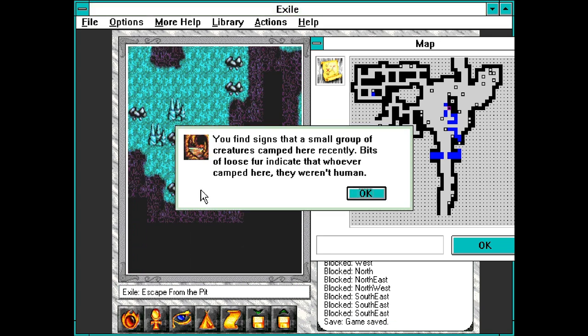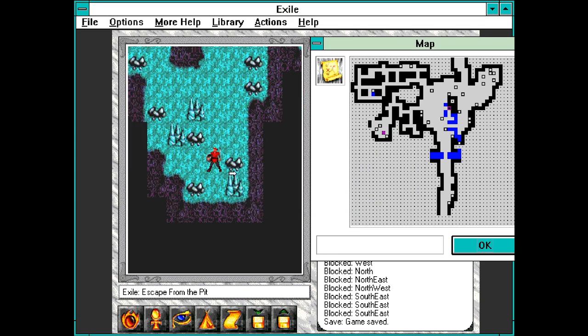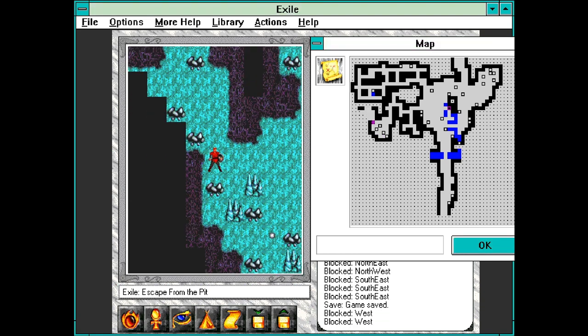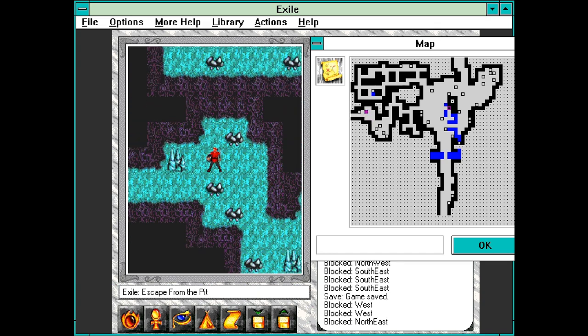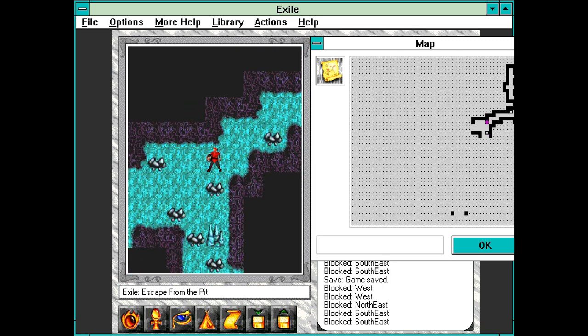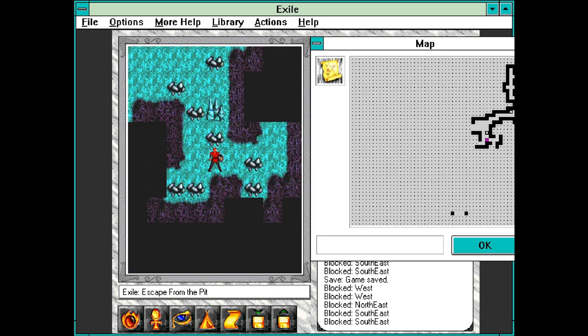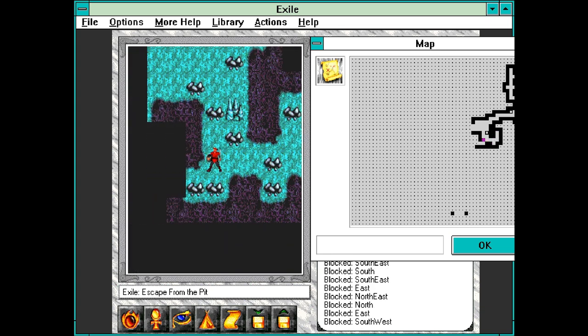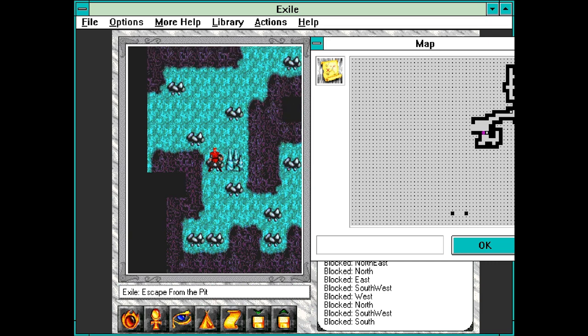There's an event here. 'You find signs that a small group of creatures camped here recently. Bits of loose fur indicate that whoever camped here, they weren't human.' Nephilim, I would say — which means the fort might be close. Perhaps we might need to get a boat before we can access the fort — that's a possibility as well. I don't think there's anything else here.